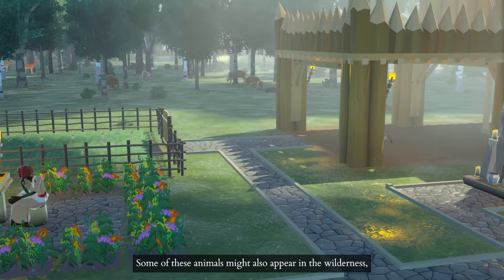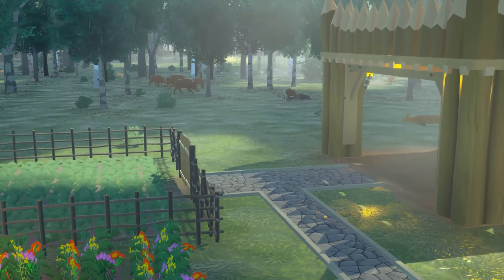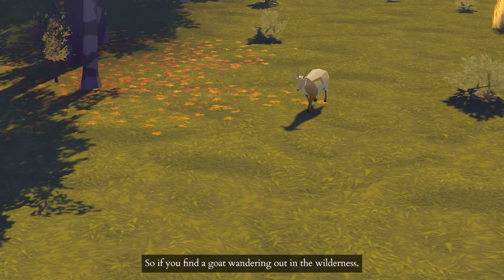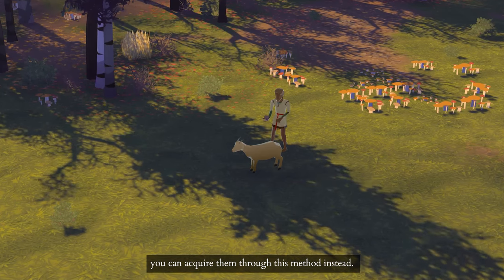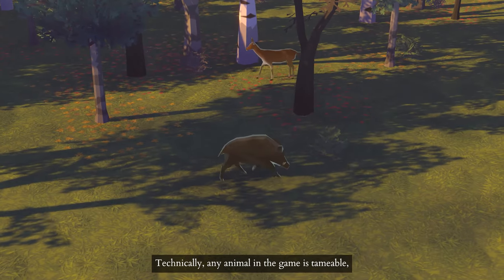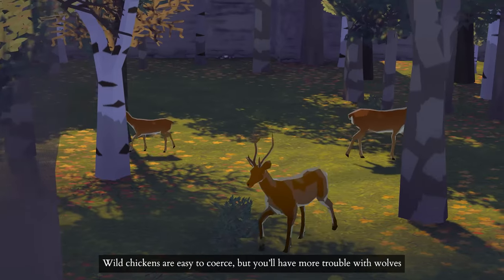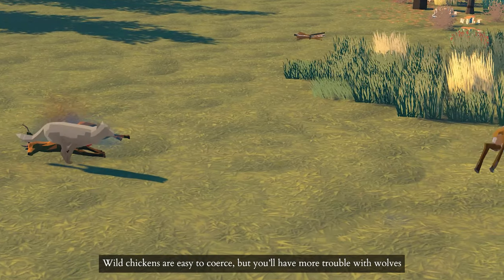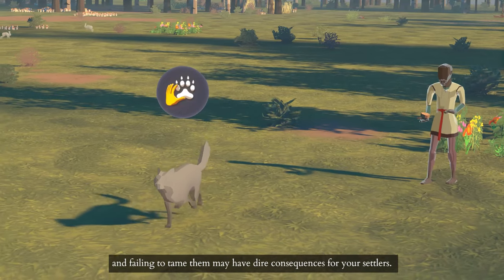Some of these animals might also appear in the wilderness, which brings us to our next feature. You can now tame wild animals to add them to your settlement. So if you find a goat wandering out in the wilderness, you can acquire them through this method instead. Technically, any animal in the game is tameable, but you'll have varying degrees of success depending on what type. Wild chickens are easy of course, but you'll have more trouble with wolves, and failing to tame them may have dire consequences for your settlers.